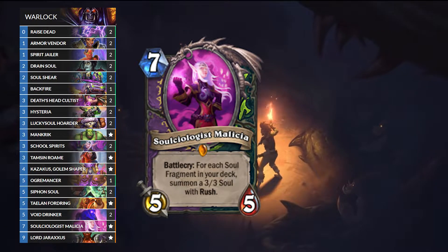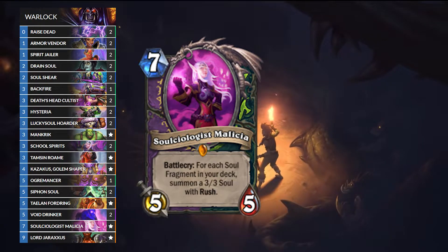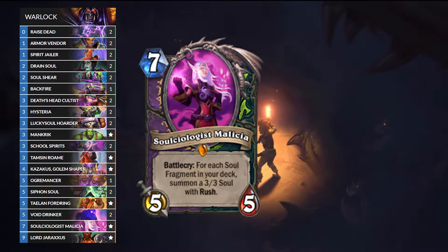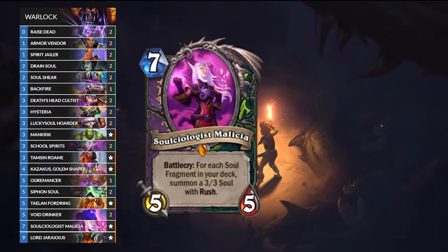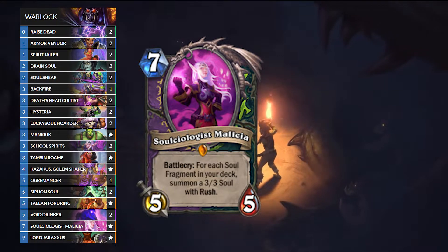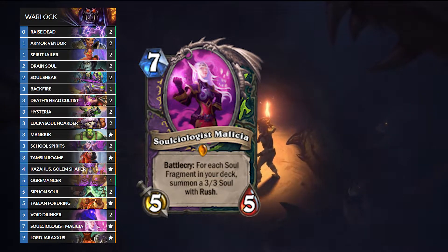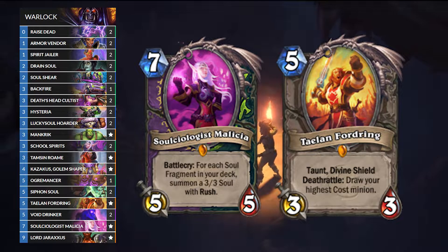Milicia was the best mulligan card and the best drawn win rate card — it just looked insane in every regard. I thought to myself, I want to have this card in my hand on turn 7 every single game. We're going to be keeping Milicia in our opening hand, and I've also chosen to cut Alexstrasza and Flesh Giants to make sure my curve gets Milicia so I can always have her on turn 7. She's an insane tempo swing and wins most games.